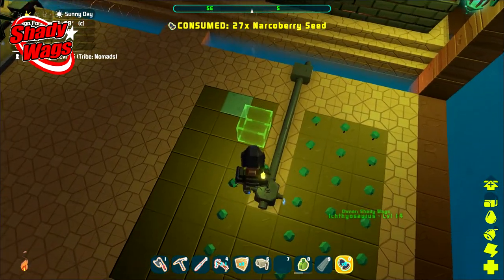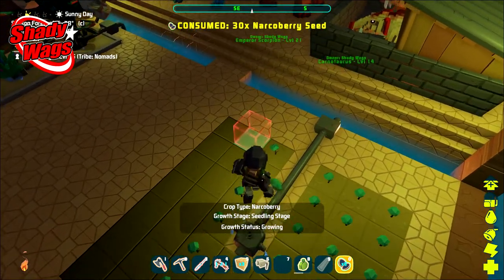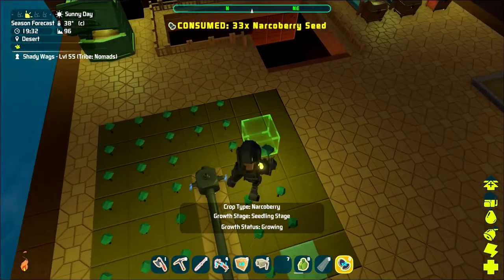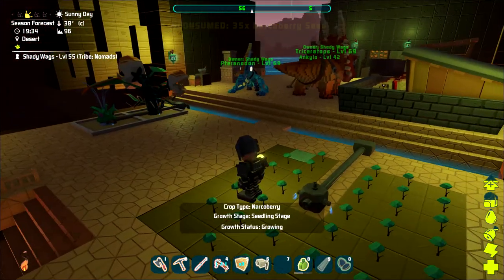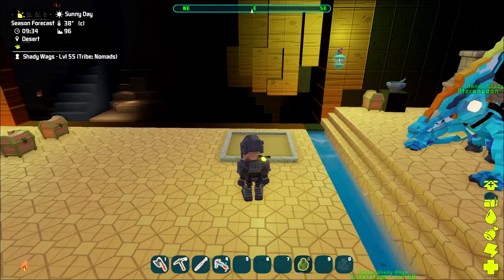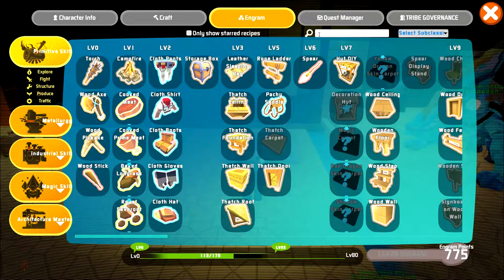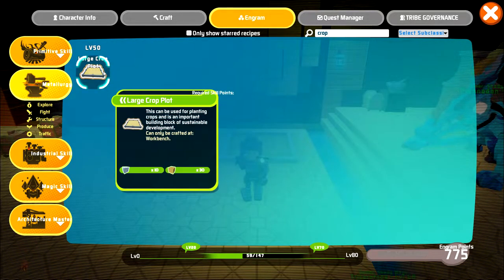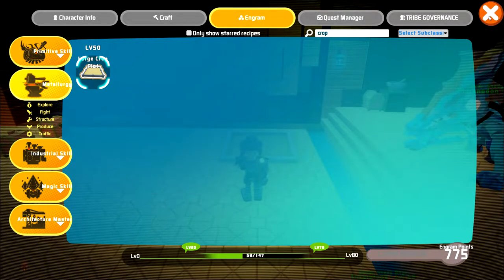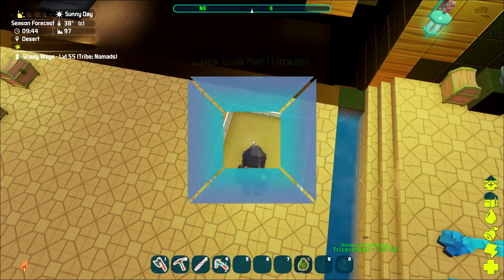Hey, what is up awesome people, Shadywags here. In Pixarch the farming is just a little bit different than in ARK, and that actually messed me up a little bit, so I want to share this information with you so you don't make the same mistakes as I did. In regular ARK you plant your crops using the small, medium, and large crop plots, and if we search in Pixarch there is a large crop plot engram that is unlocked at level 50. Since Pixarch is very similar to ARK in many ways, my assumption was that I wasn't going to be able to farm until I unlocked that large crop plot at 50 — well, that is not the case.